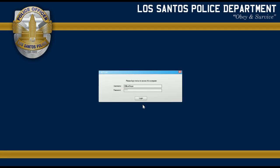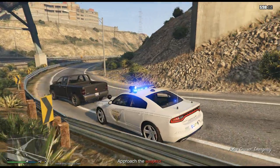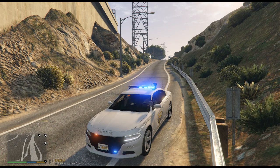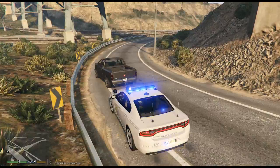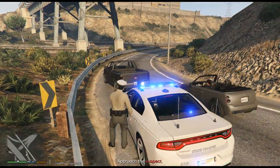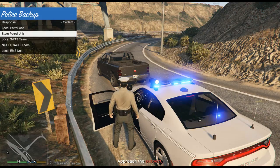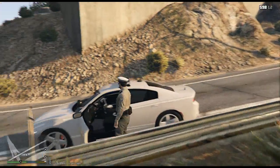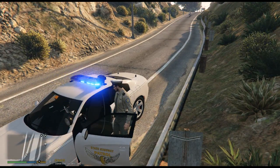Get back in the car — pretend we didn't get out of the car there. We are going to request backup — we are going to request a state patrol unit. State patrol unit has been dispatched. We are going to wait for our backup to arrive. We can do it the easy way: open our door, get ready — at gunpoint — and call a state patrol unit. They respawn much quicker. There is a state patrol unit. Awesome.